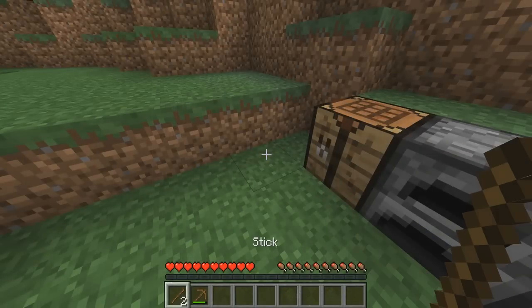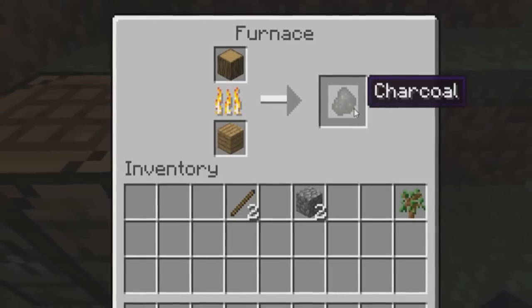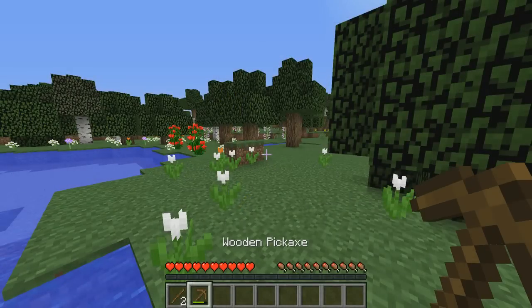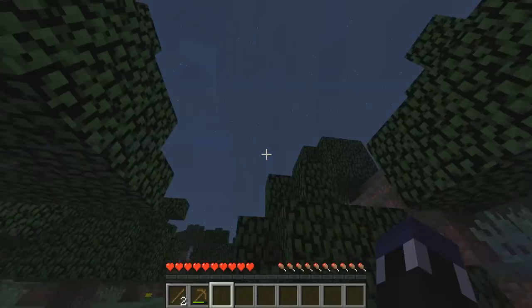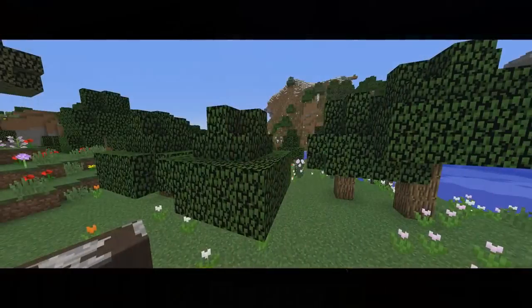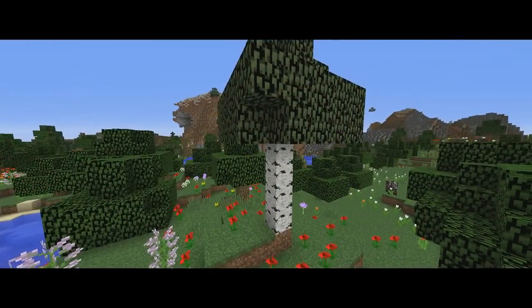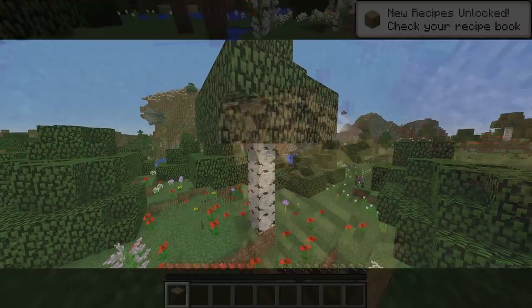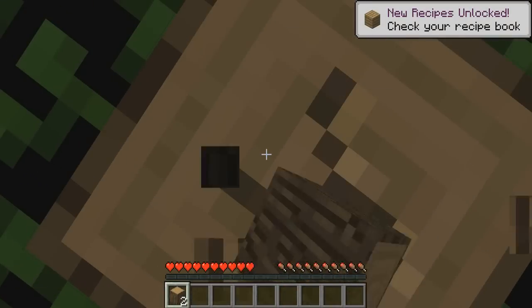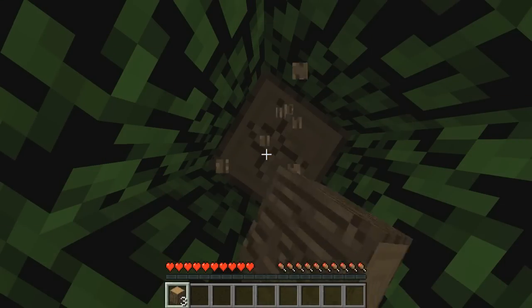Want torches? Better find some sticks. Don't have coal? That's fine — make charcoal with more wood. Need a pickaxe? Use wood. Need a quick first shelter? Find a tree, chop it down, make some planks, and get building. Wood is a very seriously overlooked block in Minecraft and is needed to make just about anything important. Without it as a basis and as a very much needed first block, Minecraft would be an extremely different game.